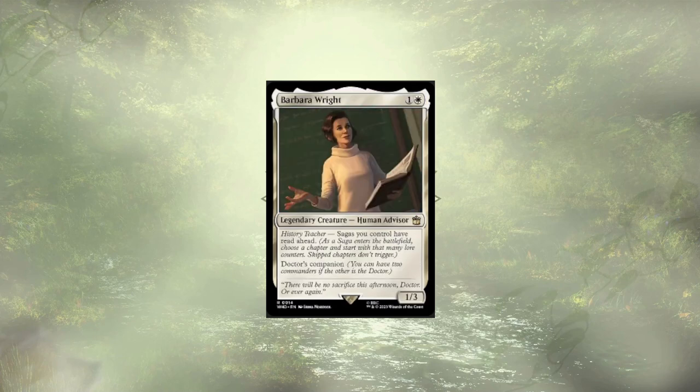Barbara Wright follows up that banishment and allows your Sagas to start further ahead. While we do have a handful of Sagas in the deck, this isn't really a Saga-focused deck. She'd fit into one perfectly, but just not here. So Barbara, you gotta go. You're outta here. See ya. Sayonara.